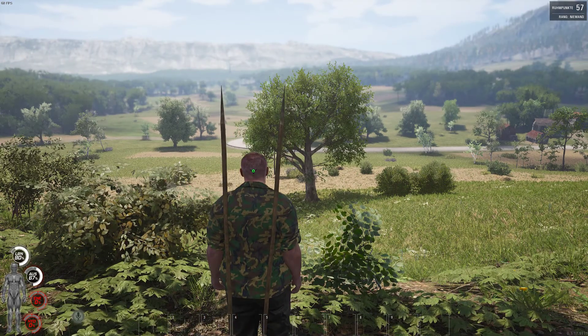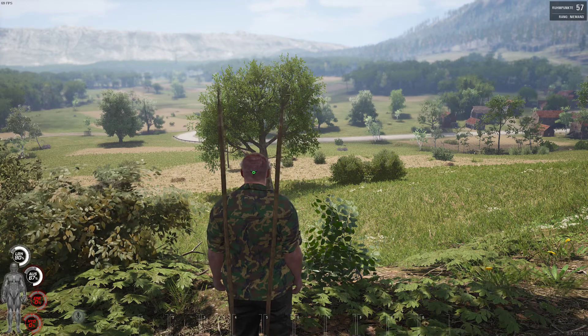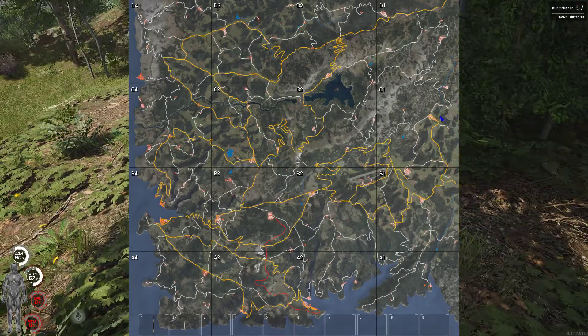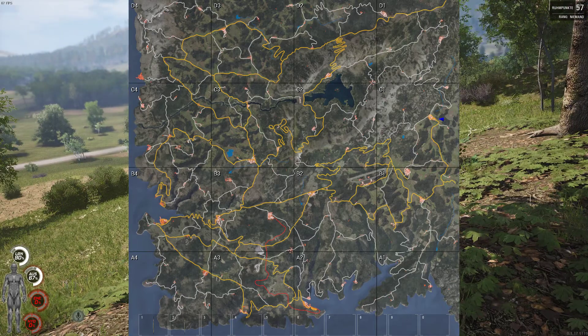Today we have another cave video for you. This time we have the second cave in sector C1. As you see where my blue marker is, the cave is right in the east of the city.